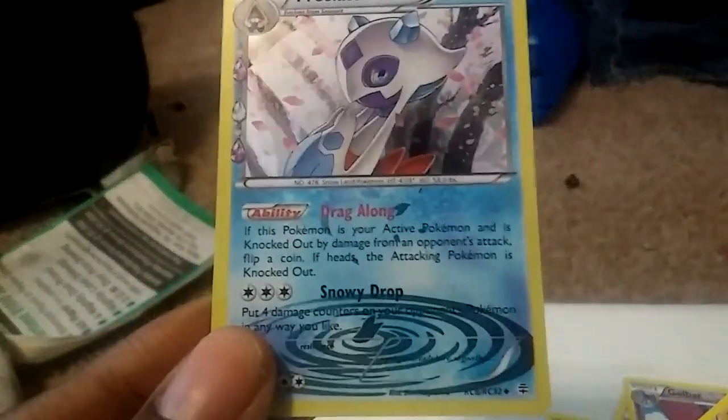Frostlass Holo, Snowy — drop for four. That's pretty cool. And Hitmonchan. Hitmonchan was the rare — I didn't even realize Hitmonchan was the rare. I thought Hitmonchan was like an uncommon or something, but Hitmonchan was the rare. And I got another Shelter.